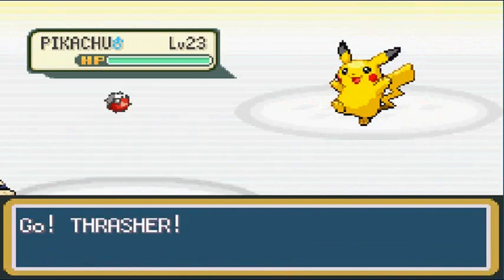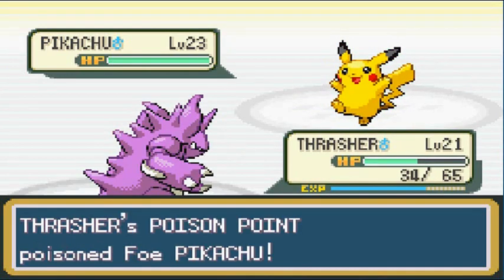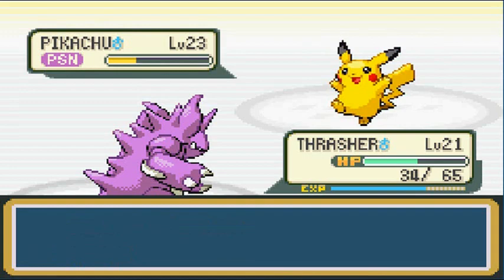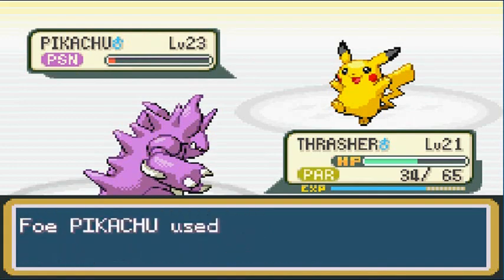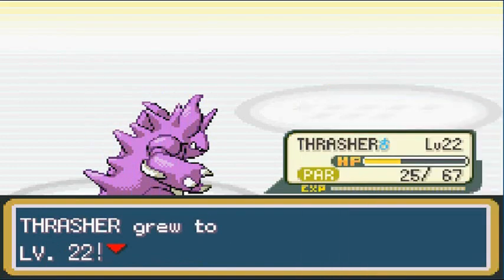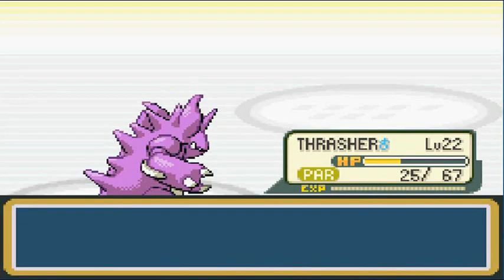Pokémon got poisoned, Alia. Rock Tomb — oh yes! Any physical move will paralyze me, just remember that. Attack because I can — crud! Don't worry guys, it got poisoned, it will take hurt damage, see? Thrasher grows to level 22 and is learning Thrash by namesake — a very good move! Thrash makes the user rampage for two or three turns, then becomes confused.